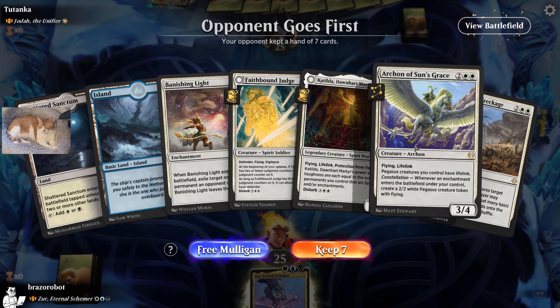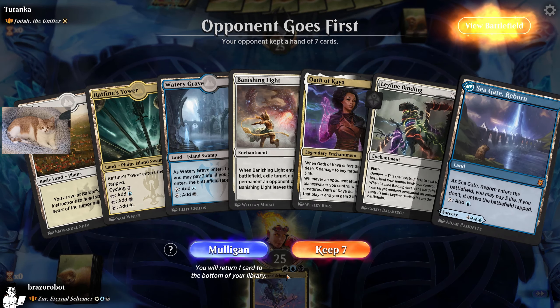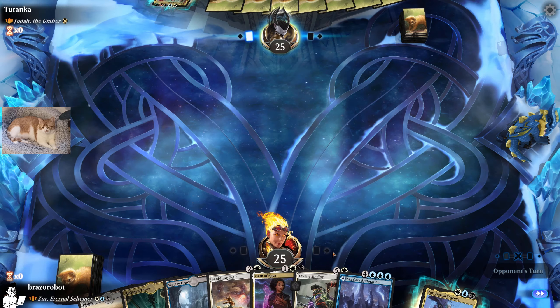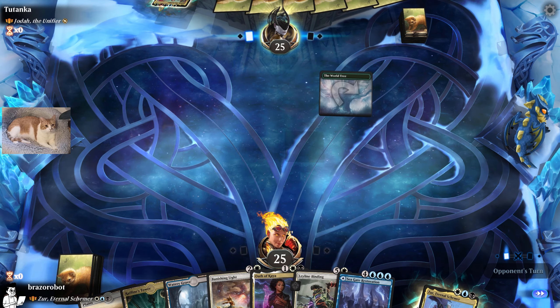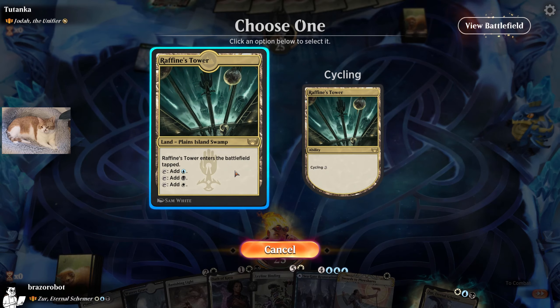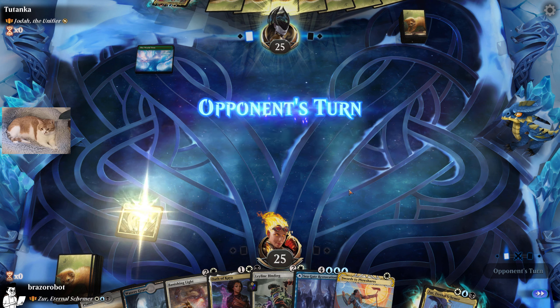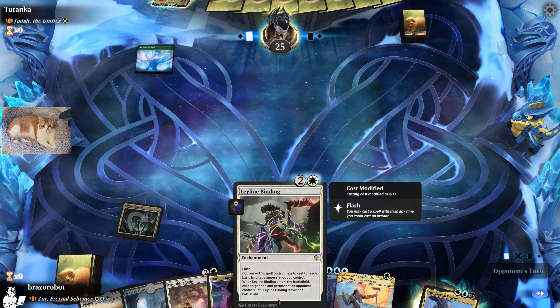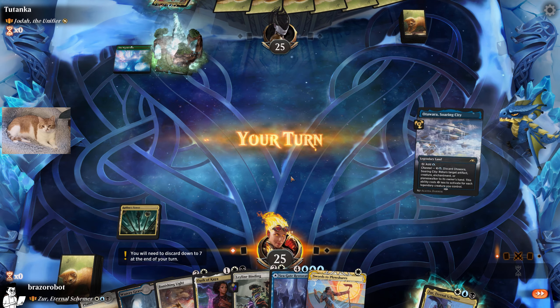Zyr is all about enchantment creatures, and this hand looks nice — we will keep it. Let's play Raphim's Tower tapped. Leyline Binding is already three mana. Busted.